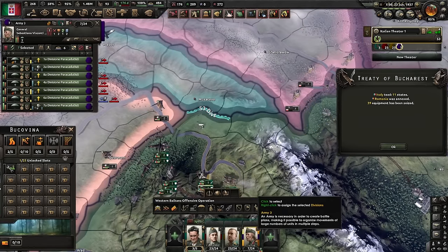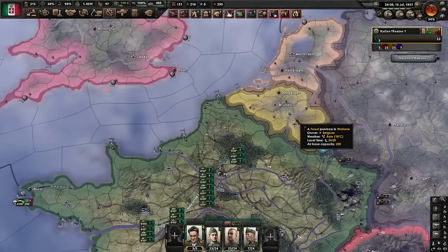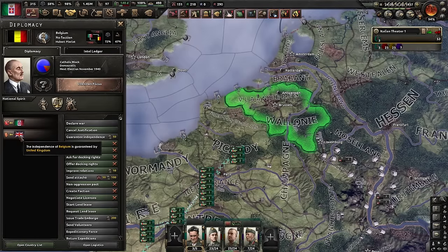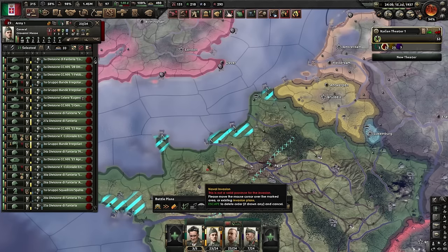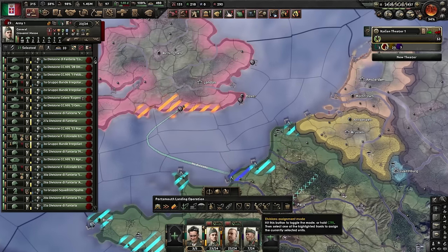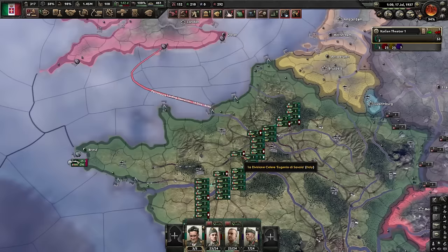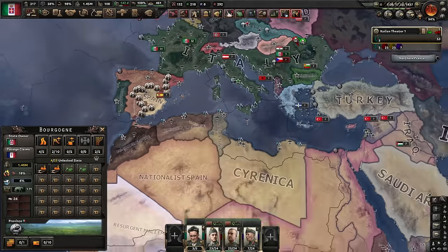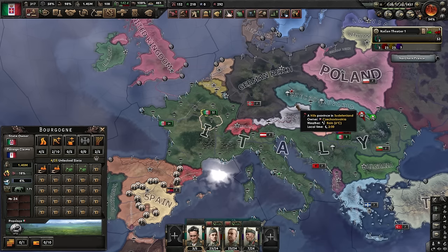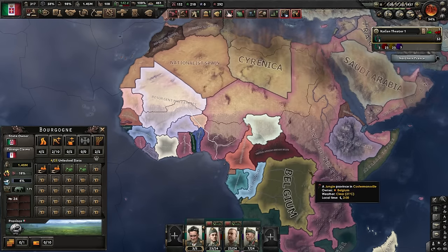Now I will need a very limited force to protect the threshold over here. And why did we justify on Belgium? Because the UK will guarantee them, and this gives me a pretty much free war goal against the UK. So what we're going to do now is prepare a naval landing with just some troops — literally just any troops. My experience, having done this strat many times in streams and privately: the UK AI will try to protect its entire border from you.